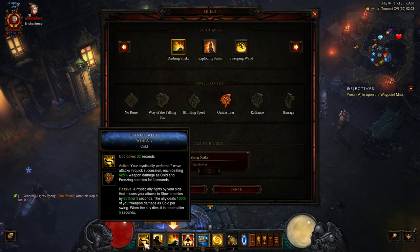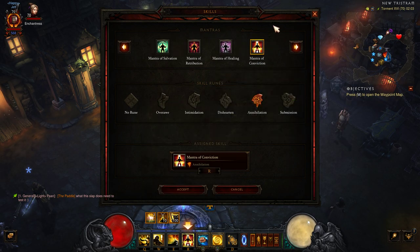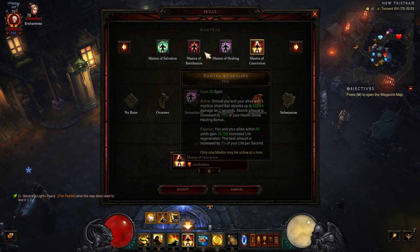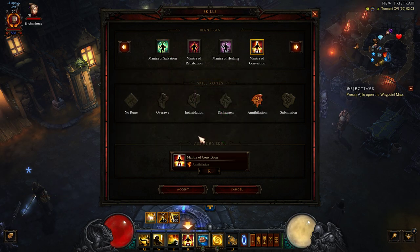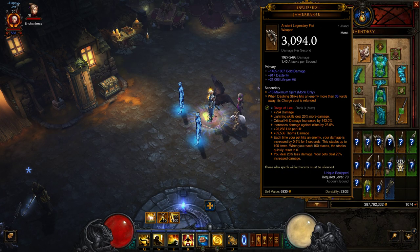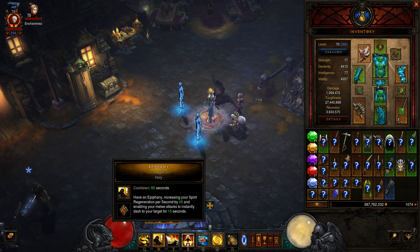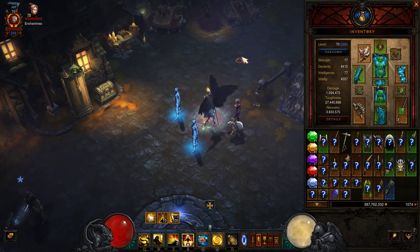For Epiphany we already talked about it. For Mystic Allies you need to go with Water Allies — the cold one. For the Mantra you can go with Mantra of Conviction with the Annihilation rune for movement speed, the healing one, the damage one, or the Salvation damage reduction one. It's really up to you — this build is so flexible you could swap a few pieces and still farm GR100 easily with some optimization.